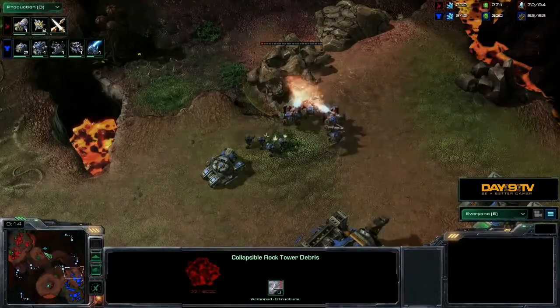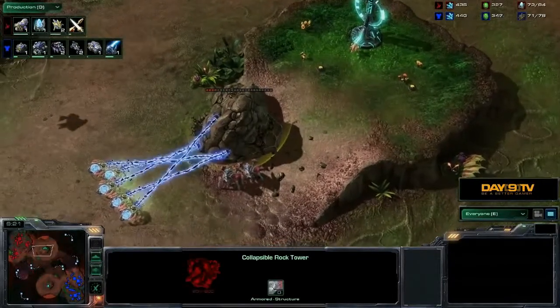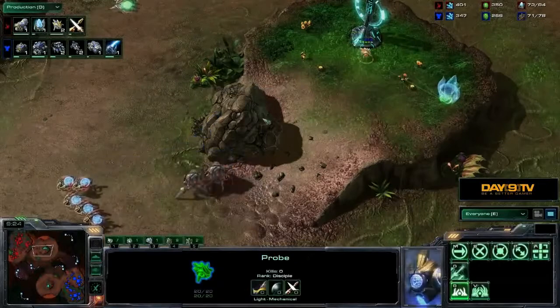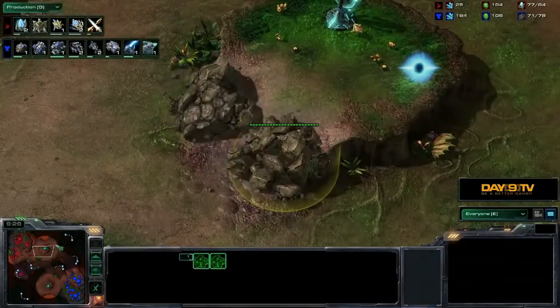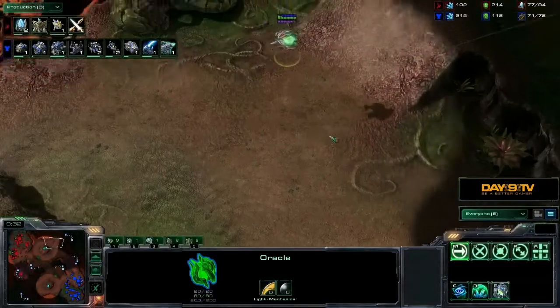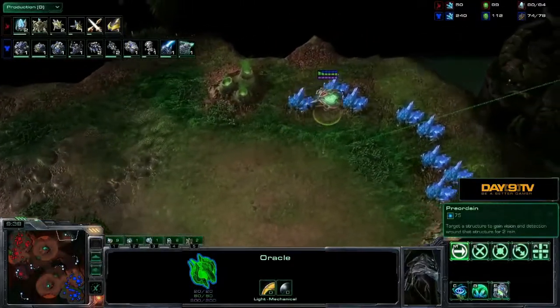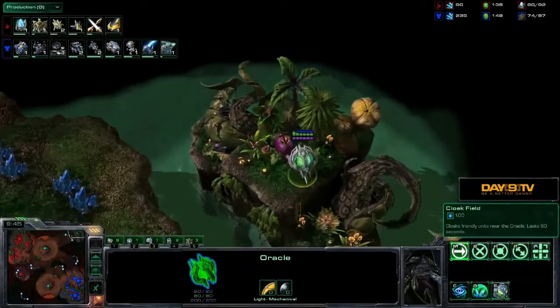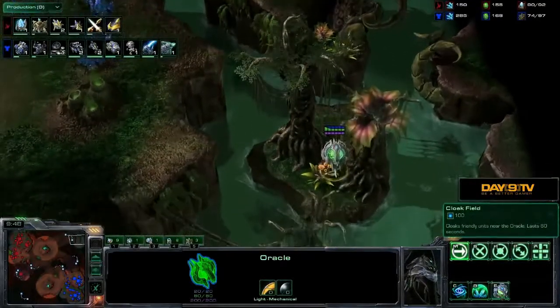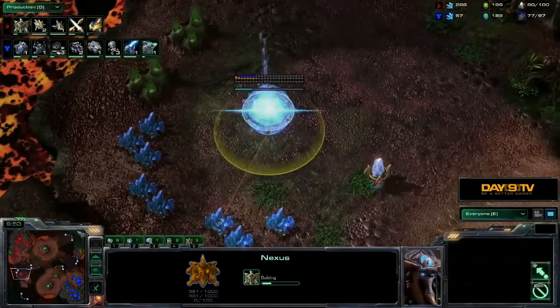The Protoss player is deciding he wants both of the Zelnaga Watchtowers — a really excellent move. In the mid-game, Terran can't necessarily move out; he needs a lot of tanks or a Marine-Marauder composition with Medivacs and Stim. Until that point, Protoss has total control and it's a great move to take the watchtowers. Now he's got the Oracle moving around the right side of the map, almost certainly going in for quite a lot of economic damage onto his opponent.